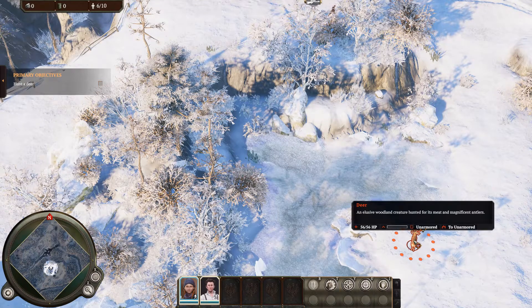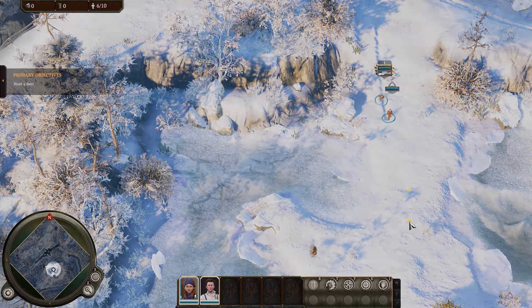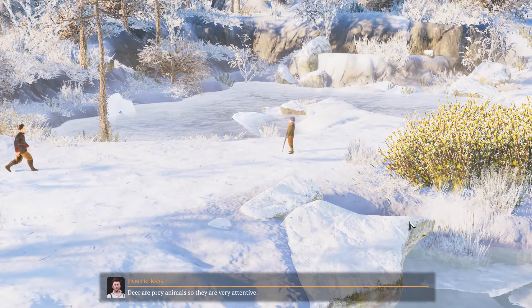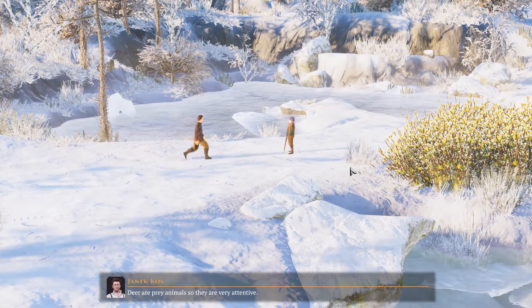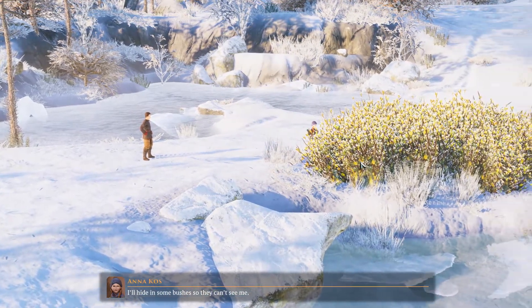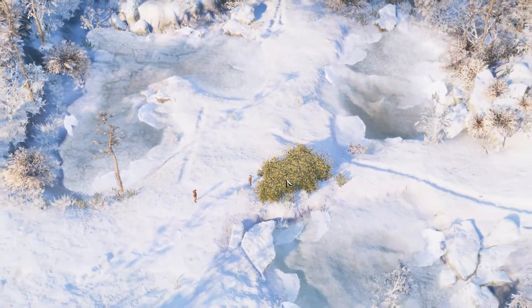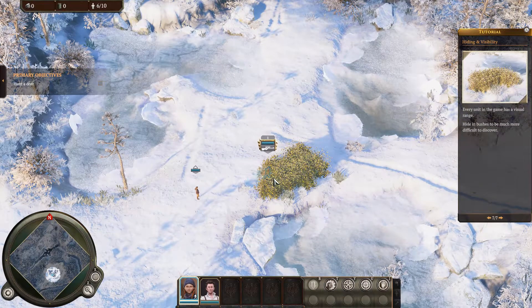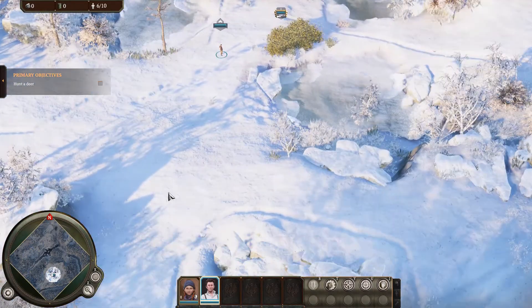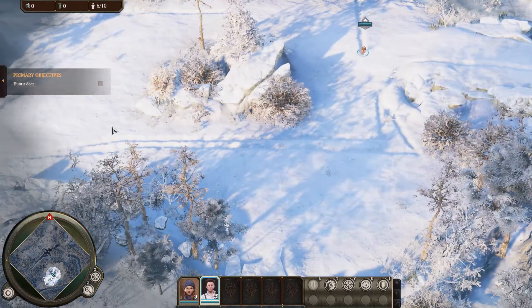Here goes. What? I was quiet. Deer are prey animals, so they are very attentive. We need a new strategy, General. I'll hide in some bushes so they can't see me, and you'll drive them in my direction. Good plan. Just make sure you shoot the deer and not me. Quiet now. I'm ready. Drive the deer to me. Very well. Let's find some deer.